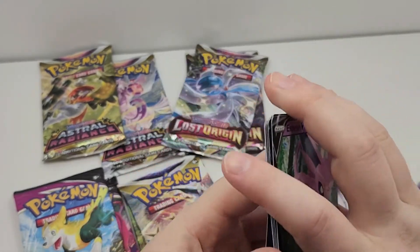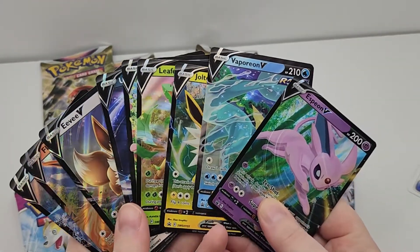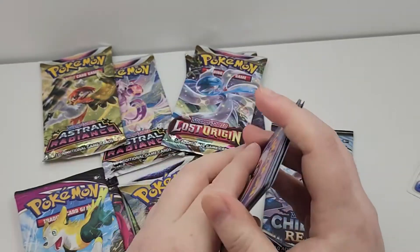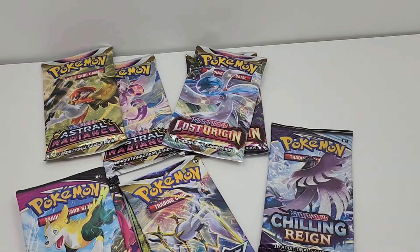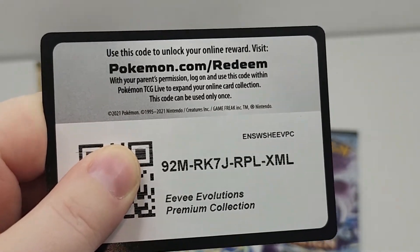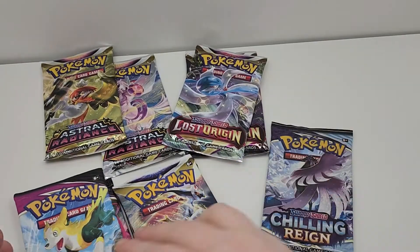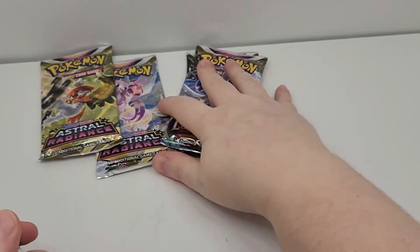So that is all of the evolutions in one set on top of the packs that you get, which hopefully will give you some beautiful draws. And of course the code for this box — get ready, there is no QR code, you must type it out — is right there. Enjoy that. Let's get into Fusion Strike, Chilling Rain, Brilliant Stars, Astral Radiance, and Lost Origin.